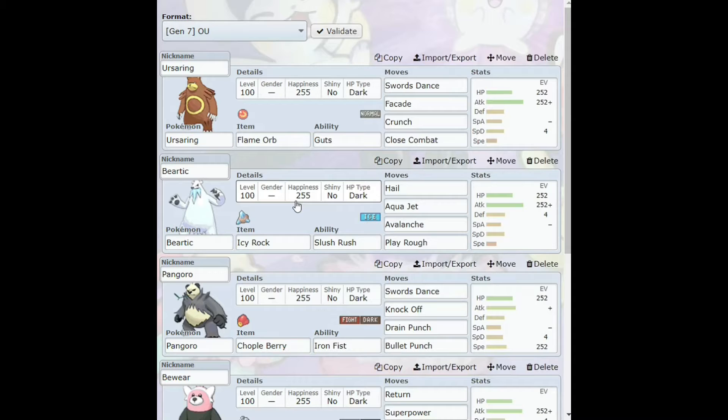It didn't really leave me with much to work with, but this is what we've got. Our first Pokémon is Ursaring with the Flame Orb and the Guts ability — he's got Swords Dance, Facade, Crunch, and Close Combat. He's going to be a bulky physical attacker. Next up is Beartic with the Icy Rock and the Slush Rush ability.